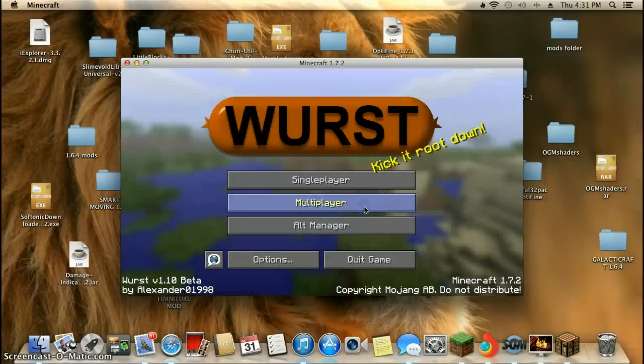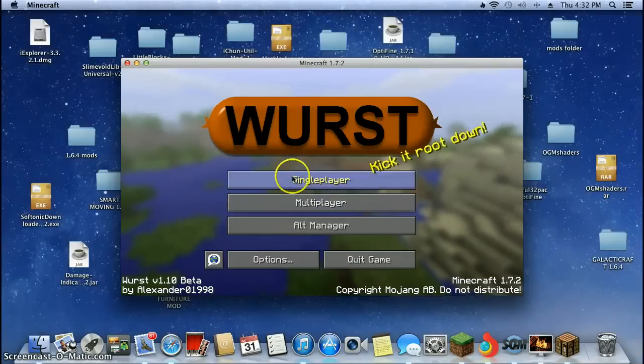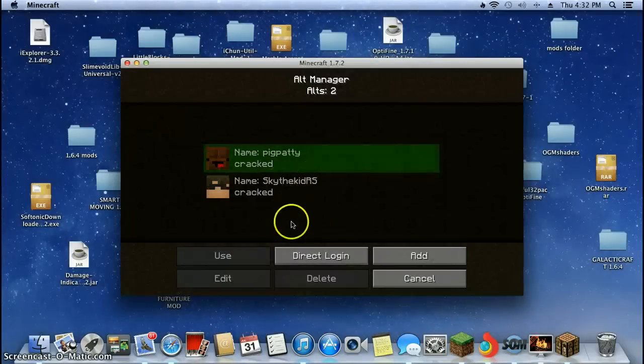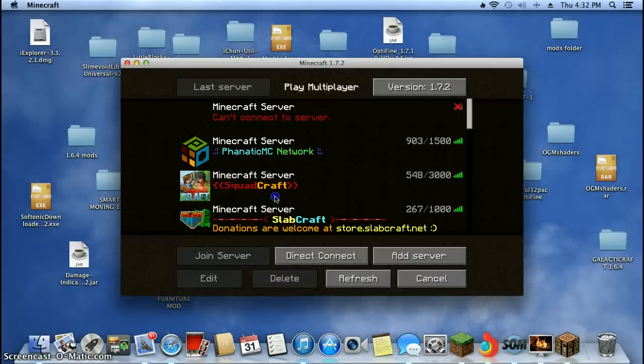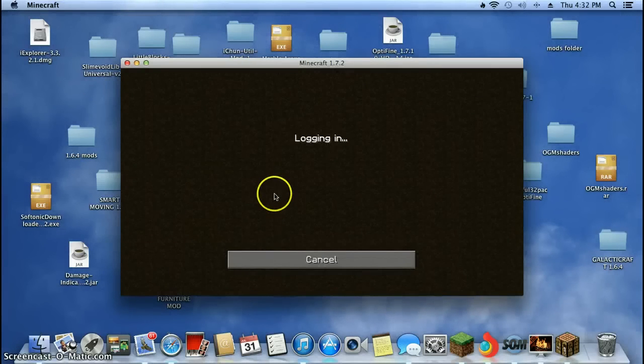Hit no, and then you get the worst page. You can change into different characters. By adding play multiplayer, you can hack servers. It's a really epic mod.